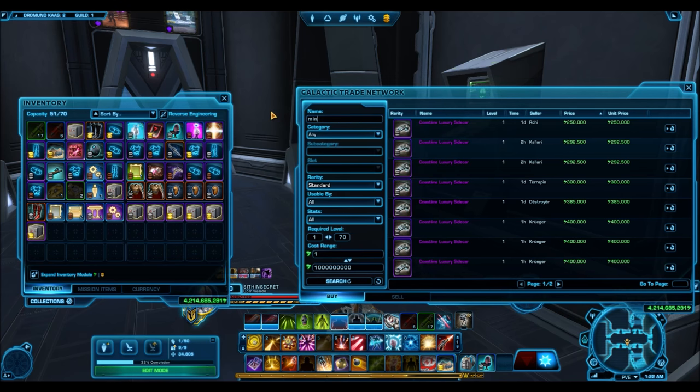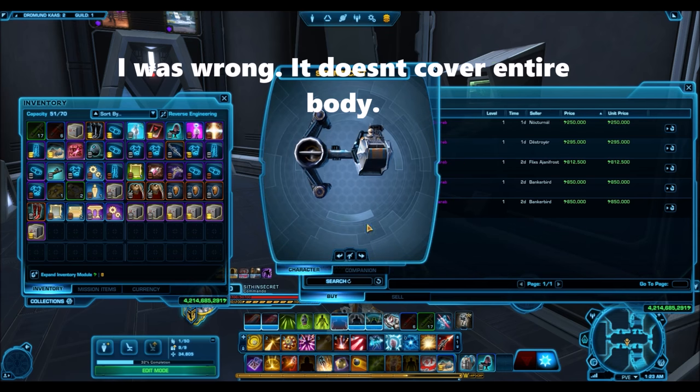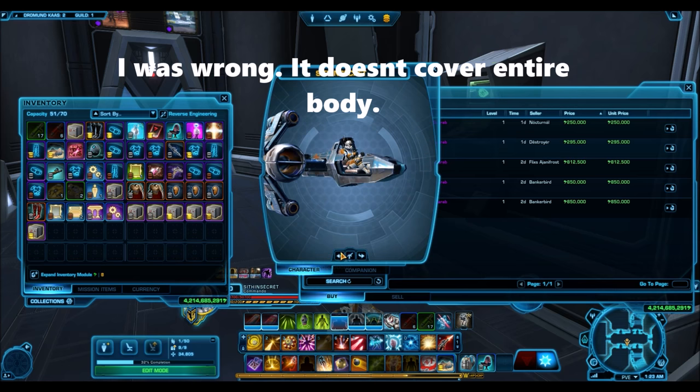The next one here is the Meanest Scarab. This one actually has a flourish associated with it, and once again it's one of those mounts that covers your entire body — that might be desirable for some people. A very nice one nonetheless for the price it's going for.